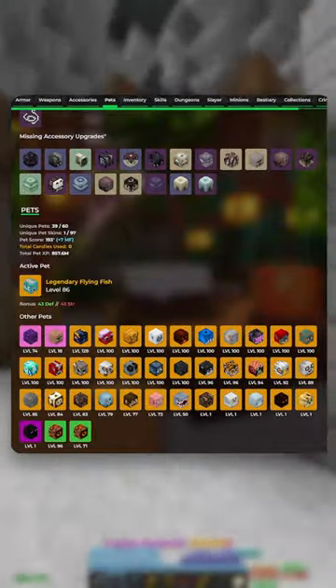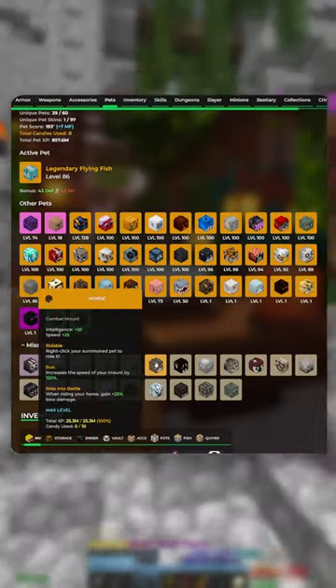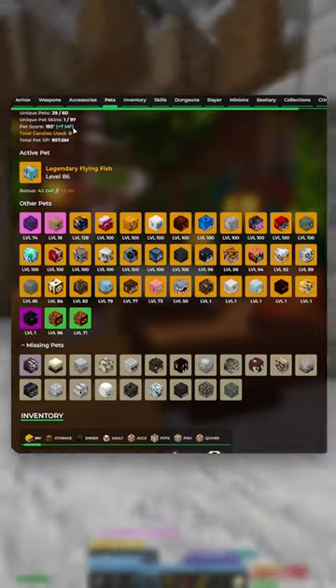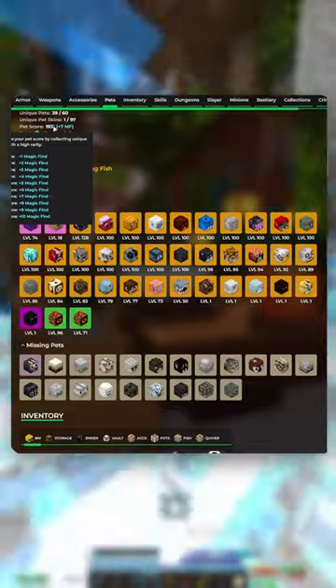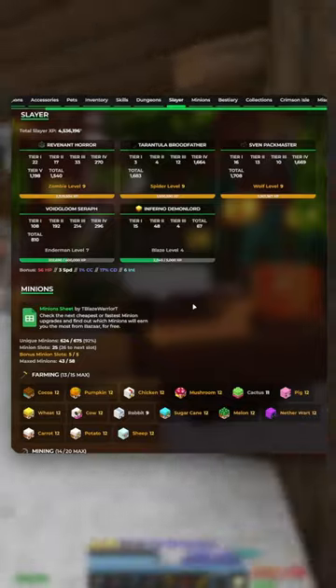The next part you can improve is your pets. You can buy some really cheap pets, like a ghoul, giraffe, golem, and horse — getting to the next pet score category will give you about 25 Scabic XP. I really recommend you get to Blaze level 5. It'll take you about 2 hours and this will give you nearly 100 Scabic XP, or 1 free level.